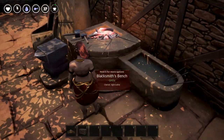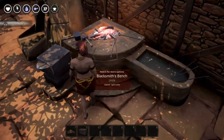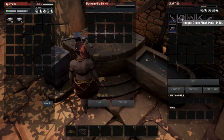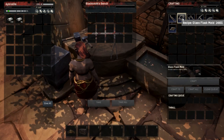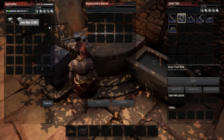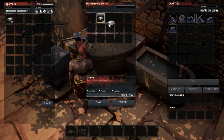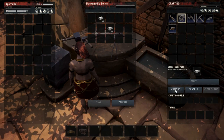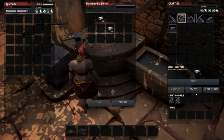You're going to start with your Blacksmith's Workbench, and when you learn the full recipe it's going to give you the Glass Flask Mold. You'll need to create one of those — just throw some iron in there. It only costs 15 iron, then click craft to make one.